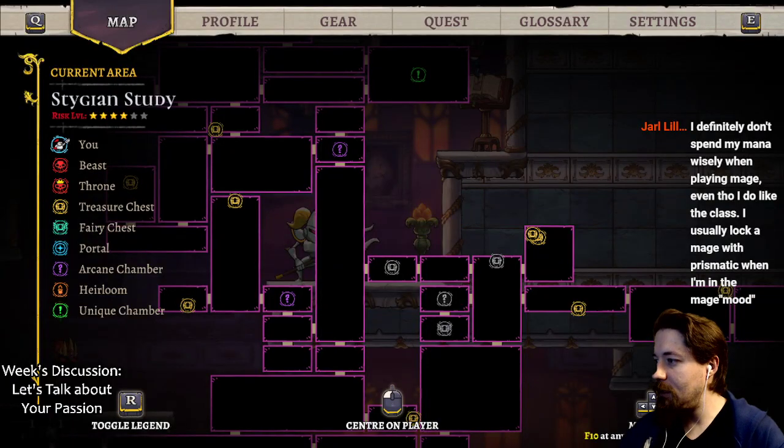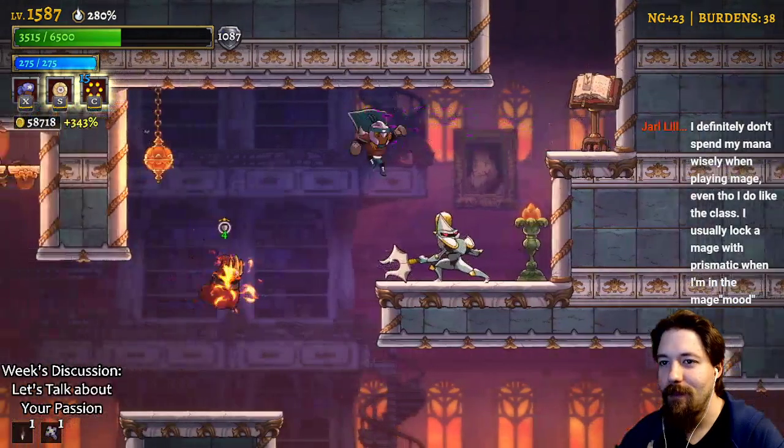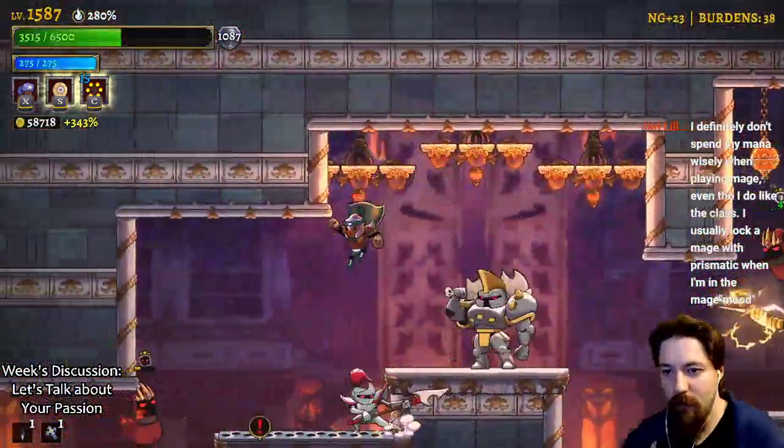I definitely don't spend my mana wisely when playing mage even though I do like the class. I usually lock the mage with prismatic when I'm in the mage mood. Mage plus the right spell is pretty fantastic.